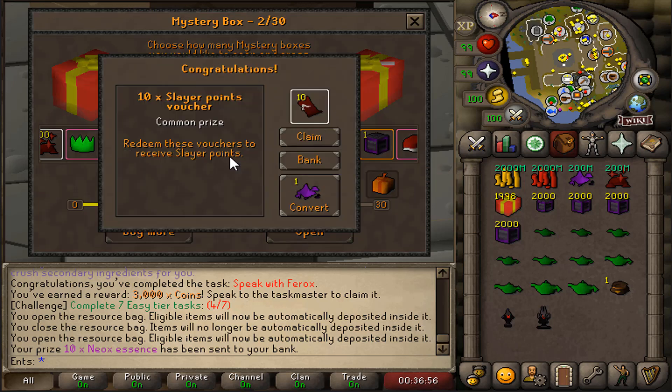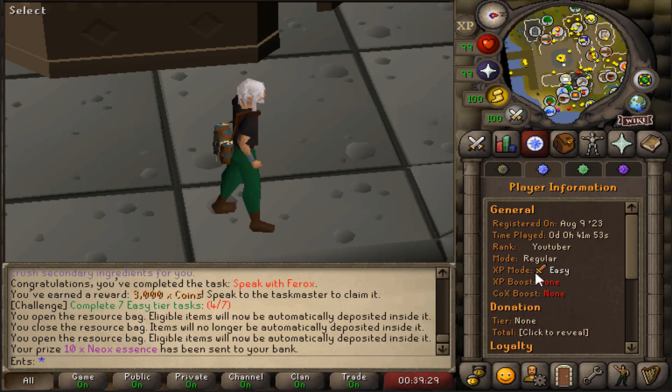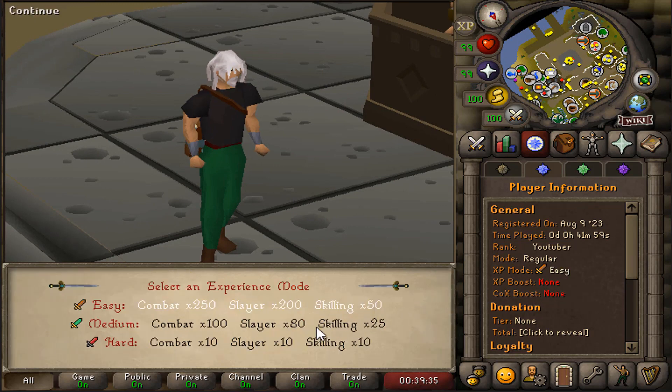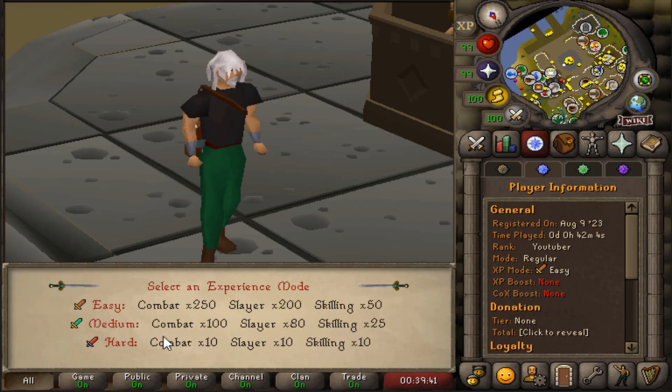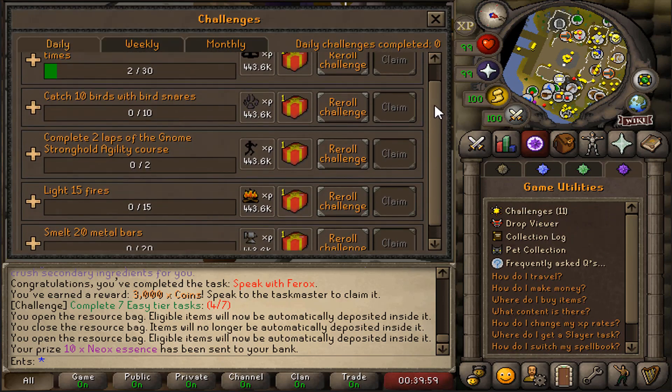When creating your character, you can pick between regular, Ironman, Ultimate Ironman, or Hardcore Ironman. After picking your game mode, you also choose your XP mode: Easy, Medium, or Hard.